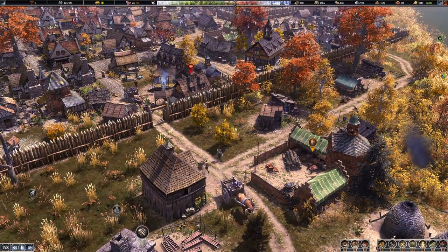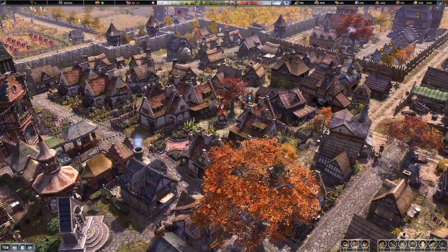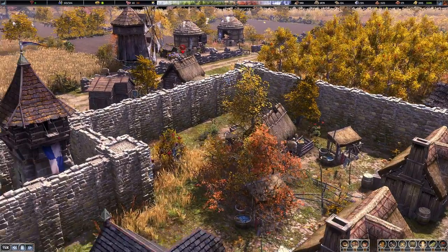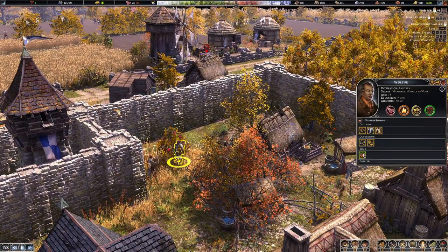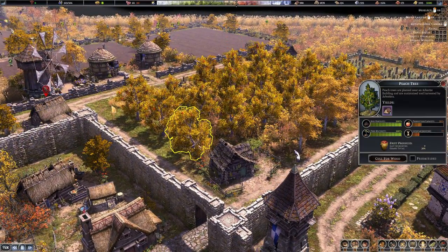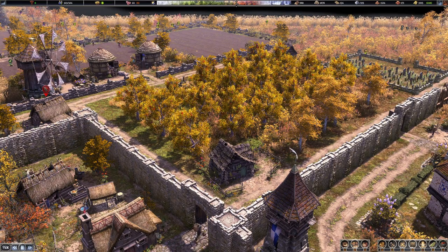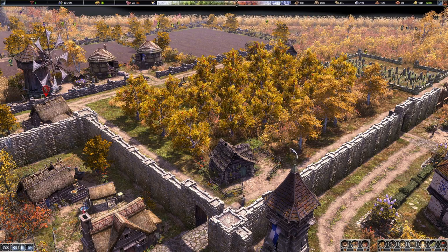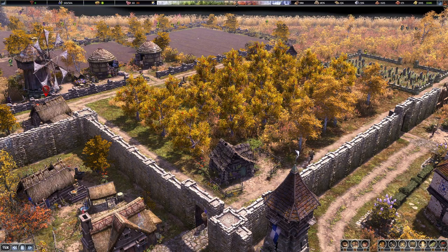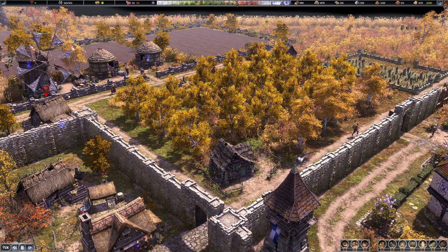I like to place fruit trees scattered throughout my settlement. I've got a couple right outside the gate, a few near these industries, and some scattered around my town centers. Just giving my people an extra source of food. Place those fruit trees randomly around, leave some space for them, and you can give your people fresh fruit they can pick by themselves and take home — and not have to worry about getting it all perfect with an arborist setup.